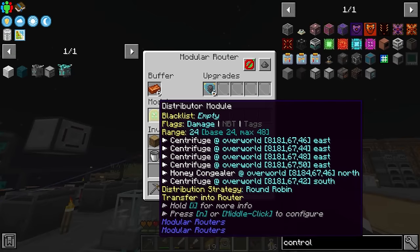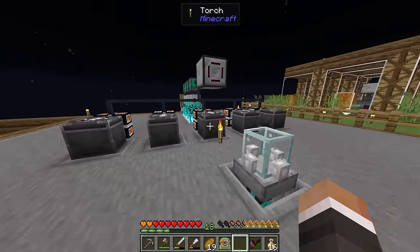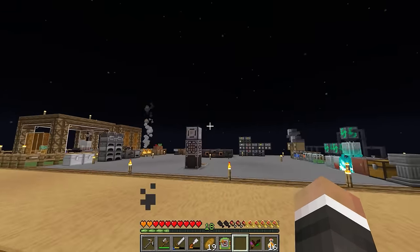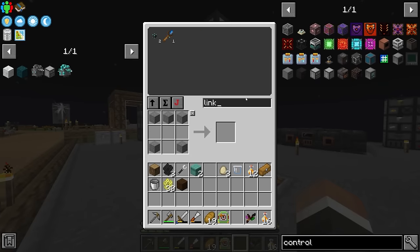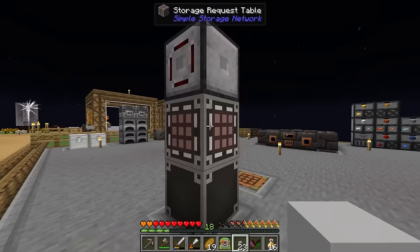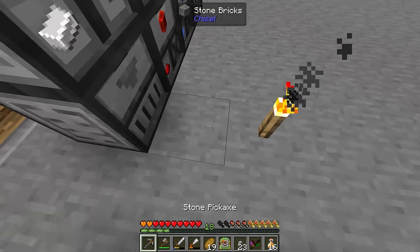Technically I don't think you need this many modular routers. We could take the distributor module and place it inside this modular router since it has a 24 block range and these are within 24 blocks. But I think it looks nicer to have one item flying over the center rather than five items all flying toward this modular router. The final piece of the puzzle is grabbing another link cable and some more network cable to hook up the draw controller and access all the drawer items via our simple storage system.